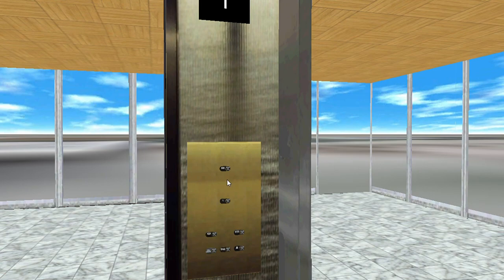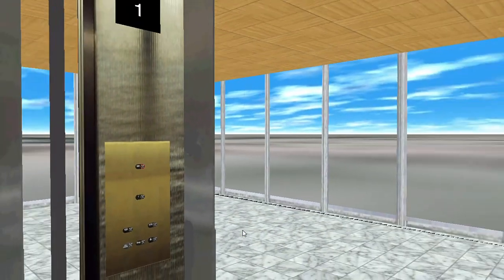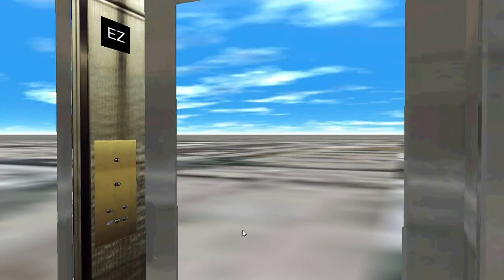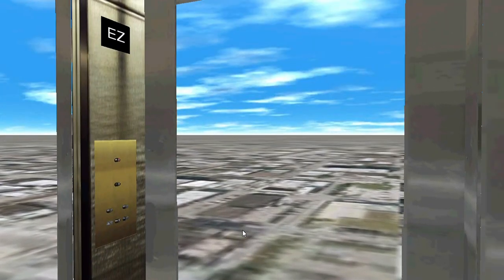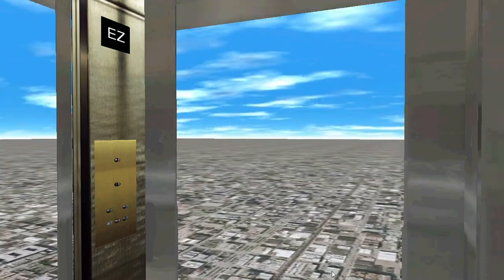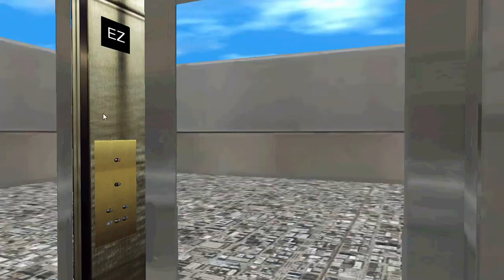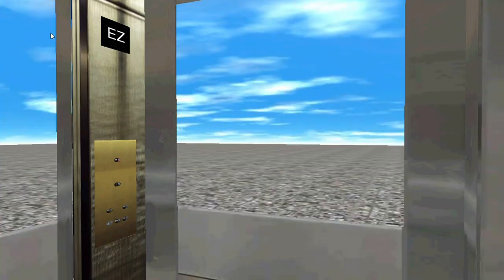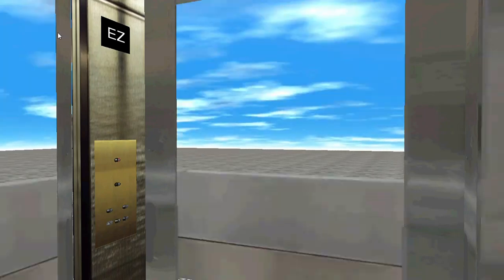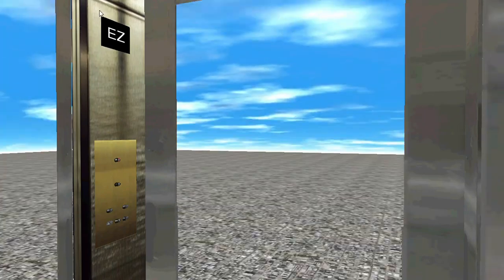We're going to go up all the way to floor 999. Look out the window - that's how fast we're going! Here's the simulator control panel showing our speed. Isn't that crazy? Pretty cool!